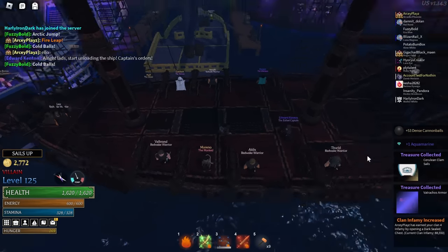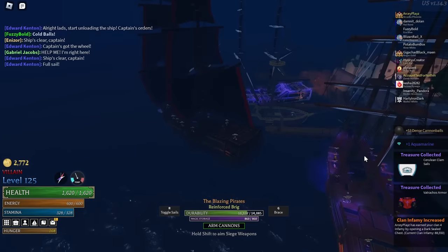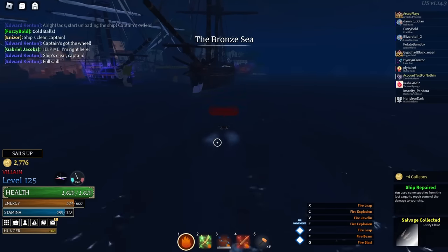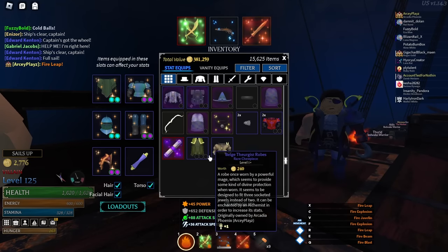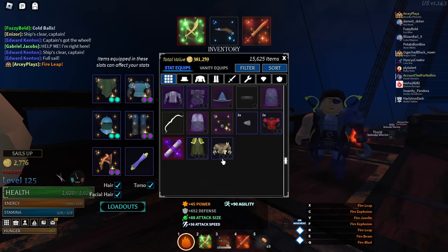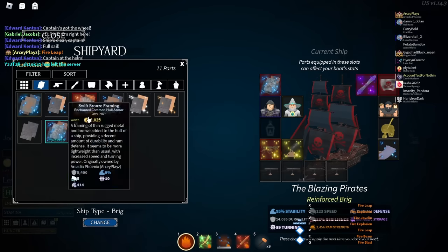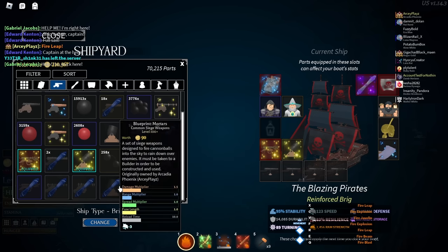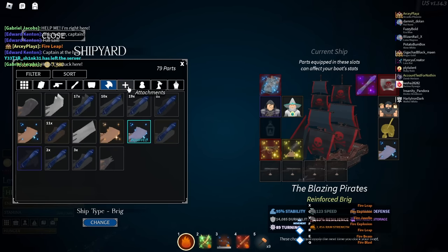Dark Seal chests give 100 galleons per chest, so we just got 2000 or more galleons from all those chests. We got some pretty good stuff: a warship enchant, two Thurgus robes and Thurgus pants — they're the warding armor with three jewel slots. We also got the ship parts: archaic hulls and dragonfire carronades, some iron culverins. We did not get any sails but that's fine.